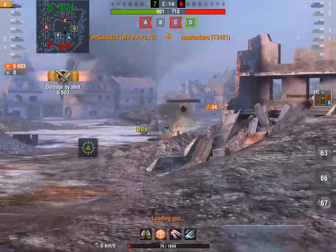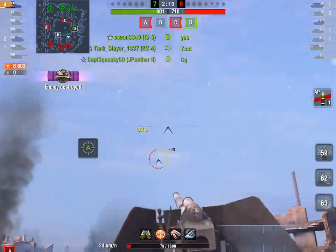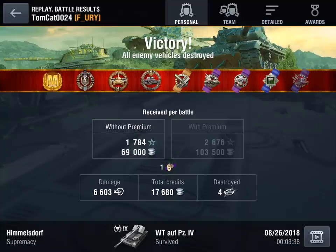Tom Cat capped those two caps earlier and got ahead on points — yeah baby! 6,603 damage in a Waffle Tractor on Himmelsdorf, playing it like an absolute boss: front-lining when he had to, making really good decisions. Got lucky with an 800 roll, but luck is when opportunity meets preparation — he did all the right moves to set himself up for what was an improbable victory at best. That's a very very nice Kolobanov's. Himmelsdorf is a tough map for Waffles and Grills — playing it well usually takes either a lot of luck or a lot of smarts, and the smarts was definitely in the ascendancy.